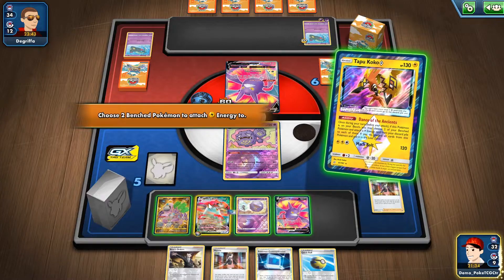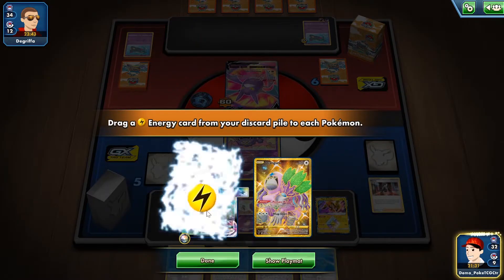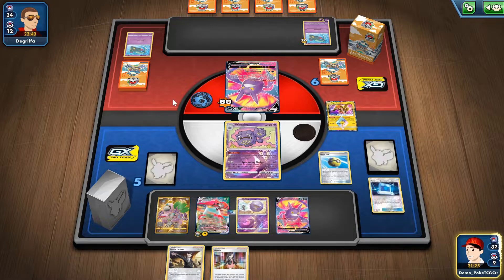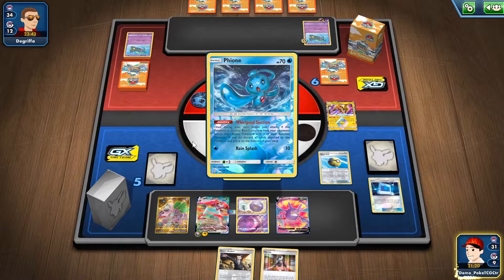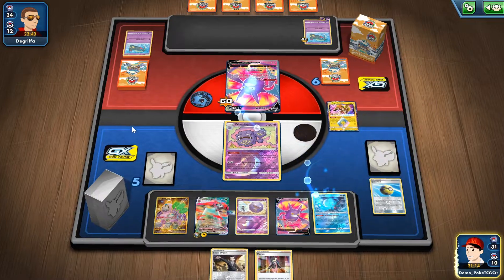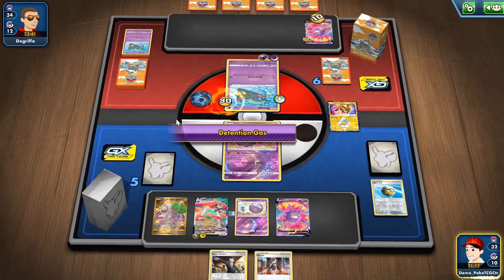I'm gonna use Dance of the Tribute. Unfortunately I don't have Switch, however I do have Quick Ball, and with that I can put Feel on the bench. One more time I'll switch his Crobat with his Drippy, then it's my turn — that's pretty much it.